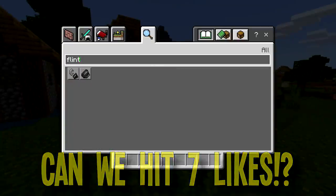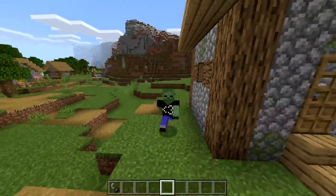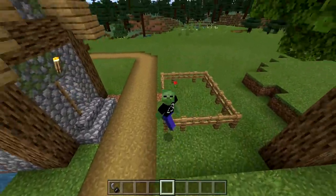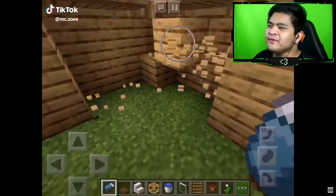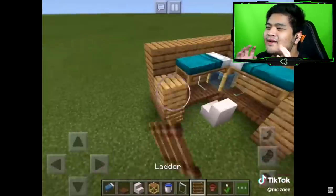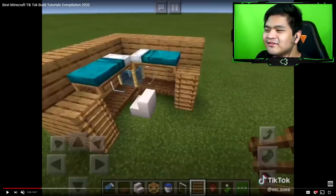Let's get started with today's video — we're actually going to be recreating some viral TikTok hacks and rating them to see how well they work. This first one looks pretty interesting. I'm not exactly sure what they're building here, but it seems like a bunk bed style with a desk on the bottom — basically a very compact room. Let's try to build it.